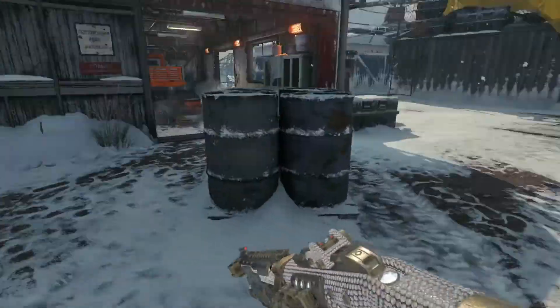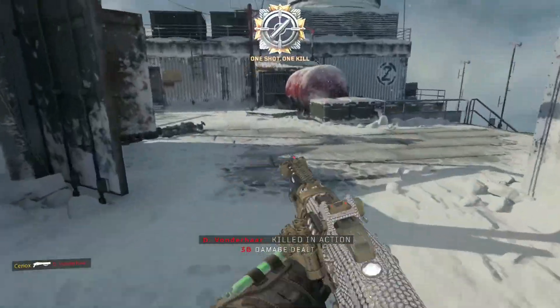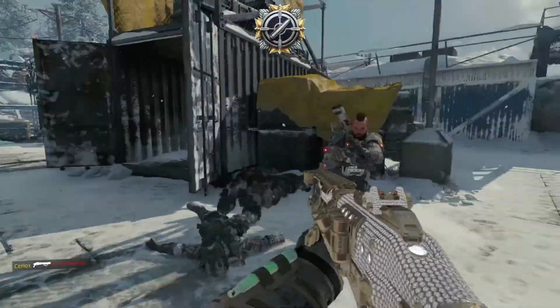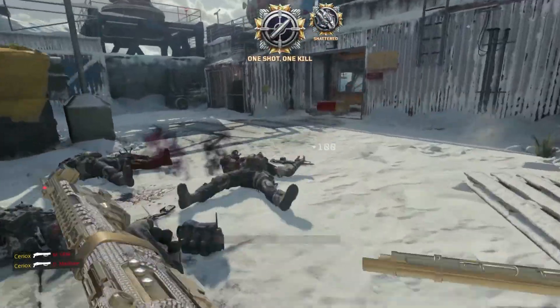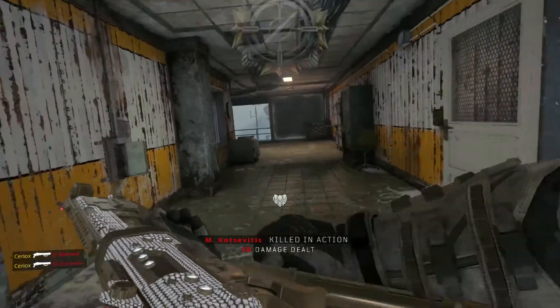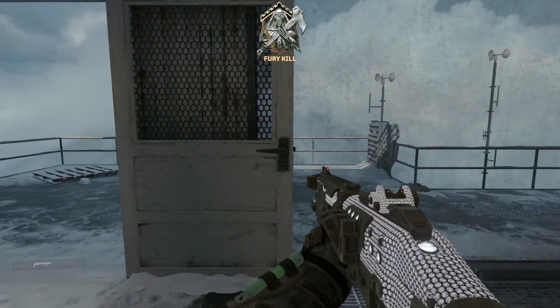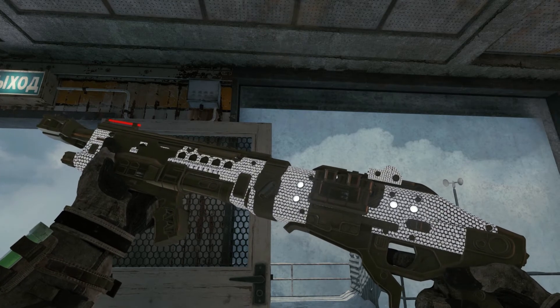Hello friends, this is DuckyAssassin, and thanks for joining. Today we're going to be taking a look at the elusive rainbow camo that you can get for your diamond guns. Specifically in this video, we're going to be looking at the MOG-12, which is the pump-action shotgun in Black Ops 4. But you can do this with any gun that you have the diamond camo for.